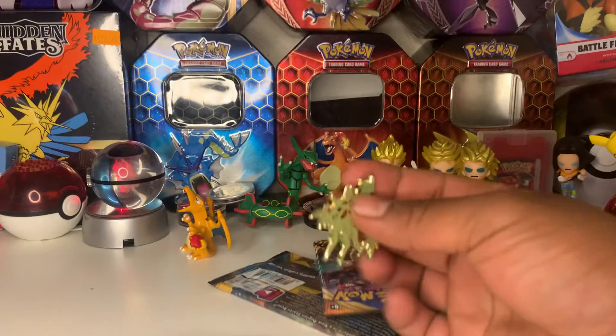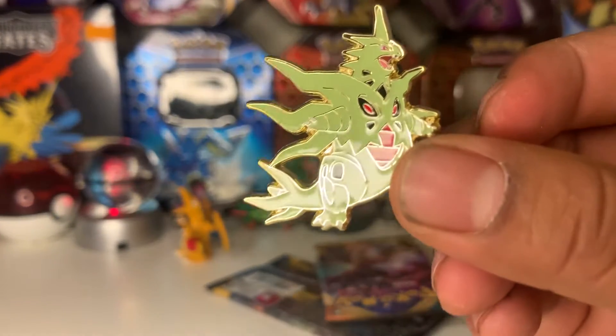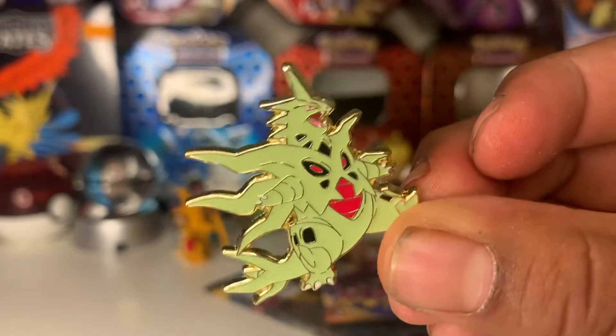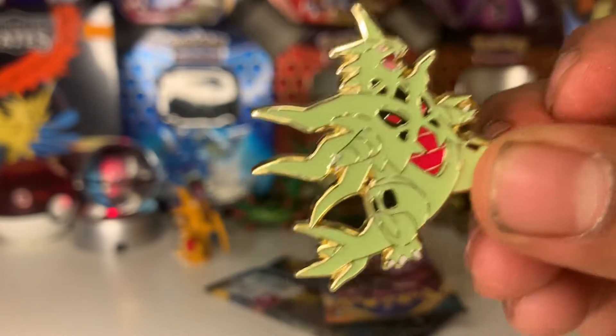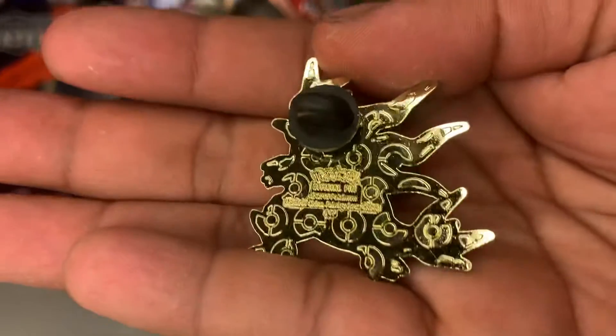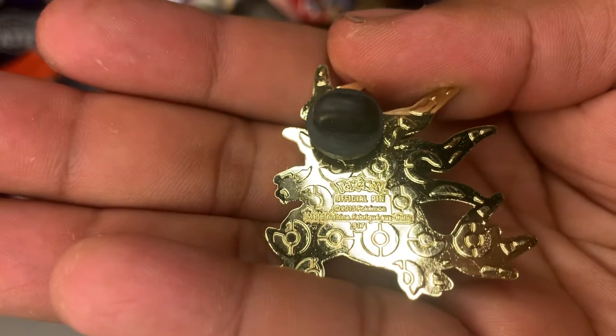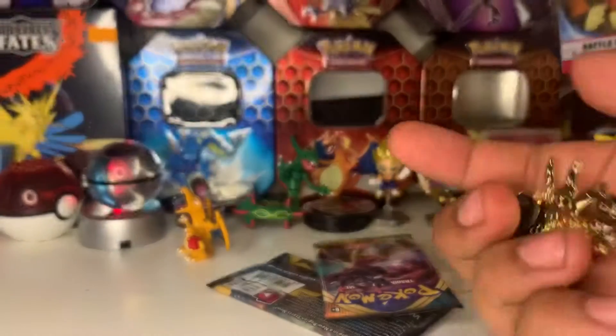Let's take a look at our Mega Tyranitar pin — it's a very cool pin. Look at that, beautiful! Look at those red eyes. Look at the back — gold with the cool Pokémon logo printed on it. Very nice, official pin, made in 2025. Wow!